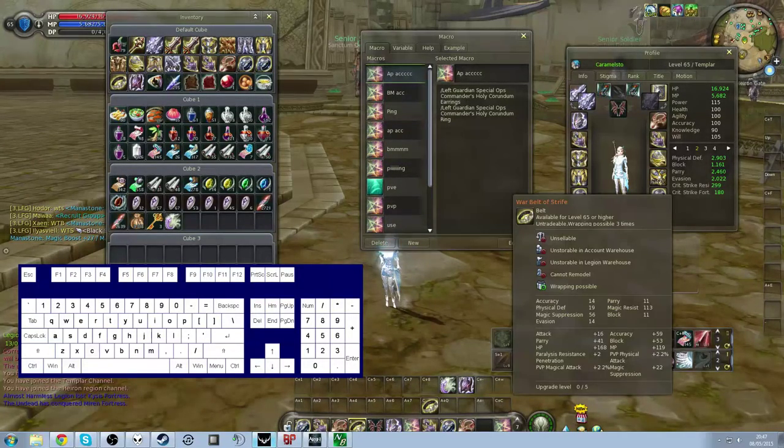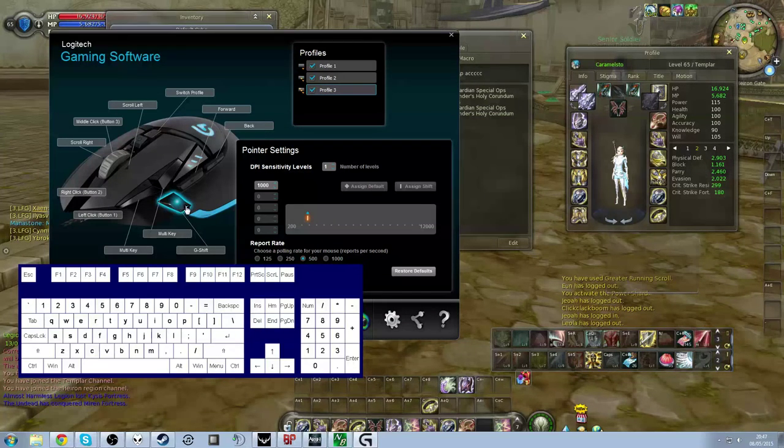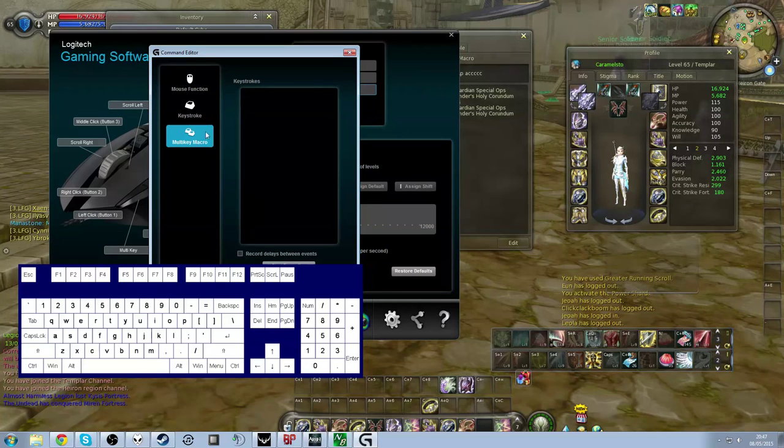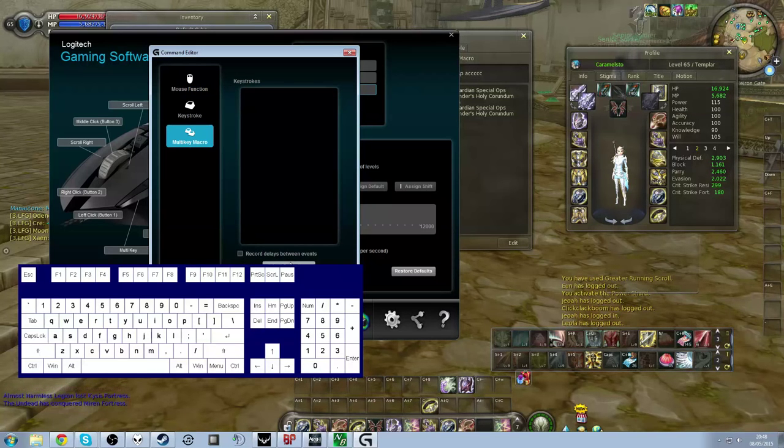Now go back to your macro program and find a key you want to use. Go to the same thing again and start recording. First we need to push the bind to go to that bar, which is plus for me. Then press 1, 2, 3, 4, 5, 6, and then 7 for the in-game macro to switch the left earring and ring. Then the bind to go back to the original bar. And then let's also do it for the AP accessories: plus to go to that bar, then 8, 9, 0, C, Q, E, and then equals for the last macro. Then again to go back to the bar.